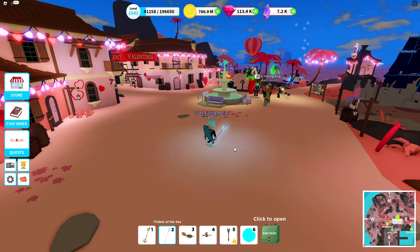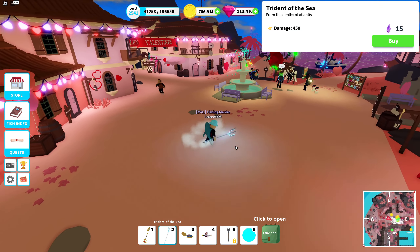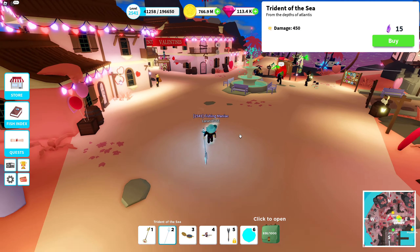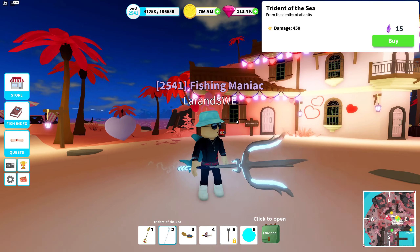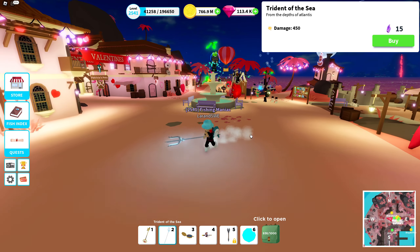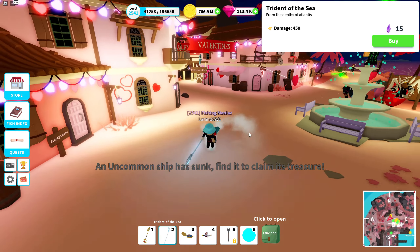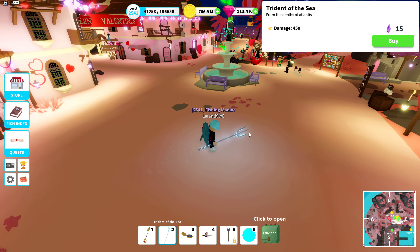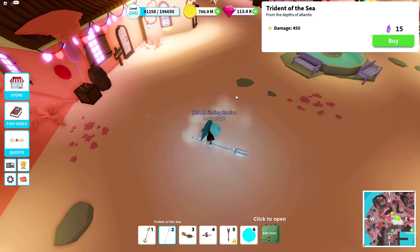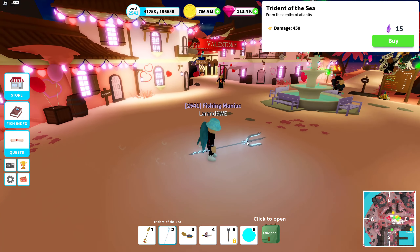Then we have this spear — the Trident of the Sea. Really, really good spear for beginners and early on in the game, with a price of 15 shards. That is a really good price — it's just one shard quest and this spear can be yours. Just like last week, grab the opportunity while you can. With a damage of 450 it requires two hits to down an orca, and two hits to get a shark because they have 700 hit points — but that's really good when you are early in the game.